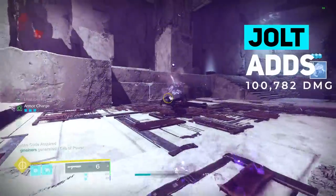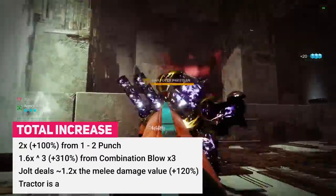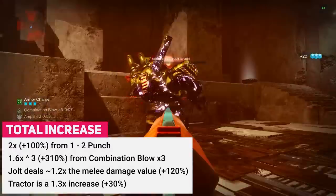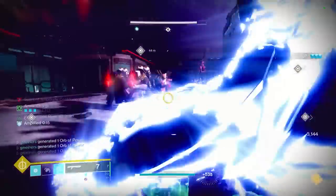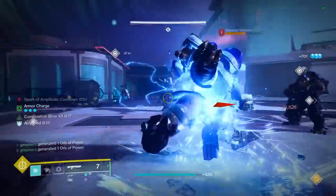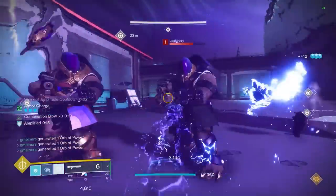Across 2 melees, Jolt is going to add another 100,000 damage, plus we can gain an extra 30% through Tractor Cannon, increasing our base melee damage across 2 punches by over 1,200%. So even with some slight nerfs, this build still hits crazy hard, allowing you to 1-hit or 2-hit kill pretty much everything in the game, other than GM champions and bosses.